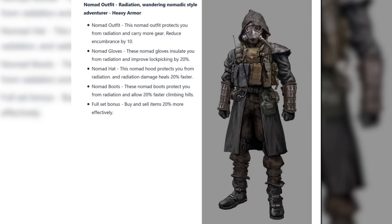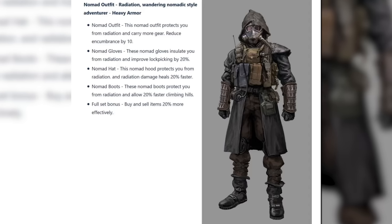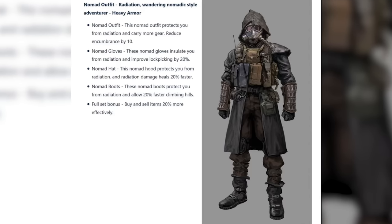Finally among the speculated sets, the nomad set gives various bonuses including lockpicking, reduced radiation, and better bartering. Notably, this one seems quite similar to the first confirmed character armor set — the Wasteland Assassin — so they could possibly be the same. Place your bets in the comments below.